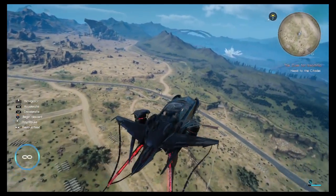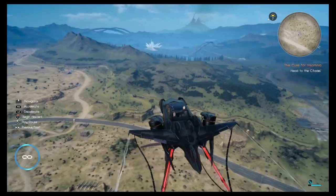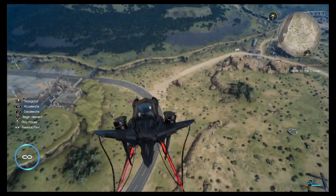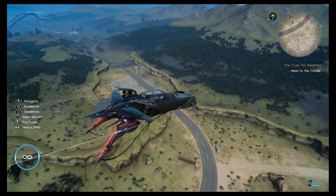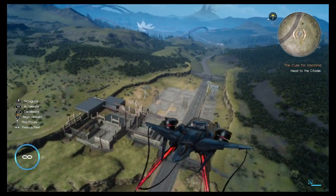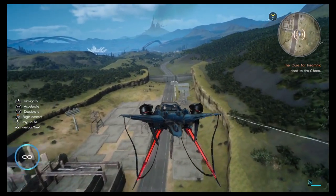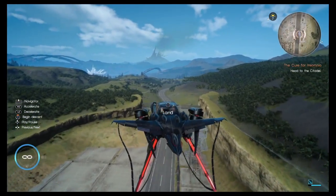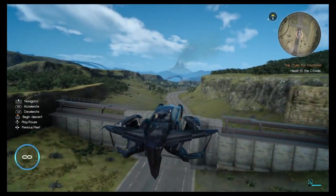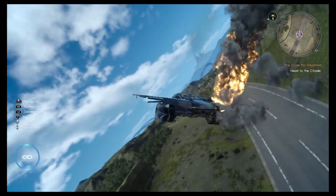Now it's pretty simple. The hardest part, which is what I find the most annoying, is getting back down to the ground. What you want to do is tilt the controller up a little bit to begin your descent, and then when you get close to the road, you're gonna need to press and hold X to begin your descent.